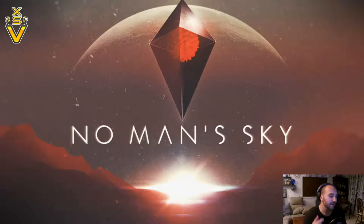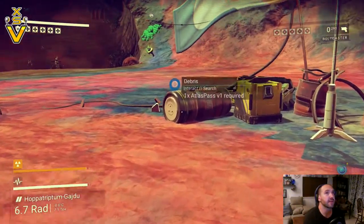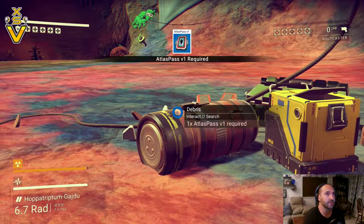I've been playing this for a bit now so let's get into it. I need to find some zinc to repair my ship, so let's see if I can find that quickly so that we can get on our merry way and move out of this living planet, which is driving me bonkers at the moment.